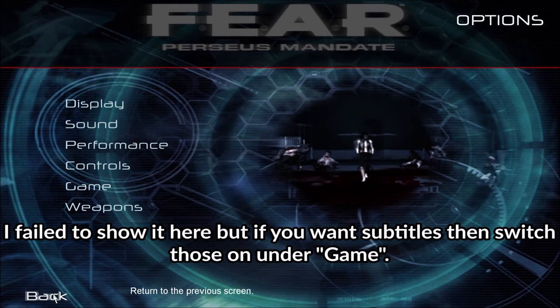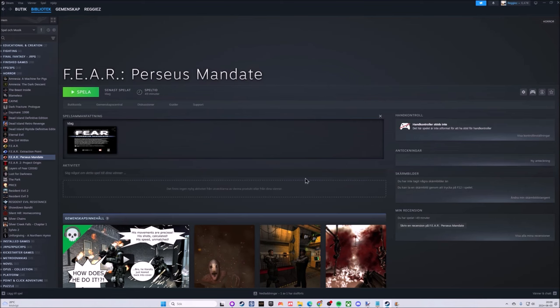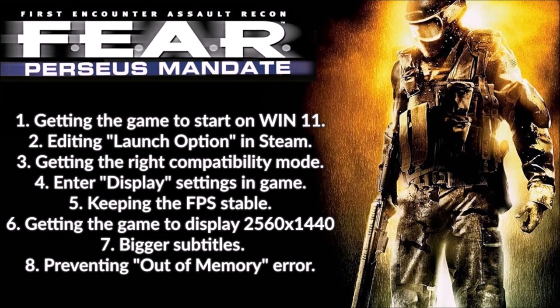So now that we're done with that, we can back out and quit the game. We've done some tweaking in-game and hopefully you found a resolution you're happy with. We are now at item number five on the list: keeping the FPS stable. Keeping the FPS stable is a problem in all the FEAR games I believe, and it's very irritating in an FPS game for the game to be stuttering. There is a common solution and we'll look into that right now.